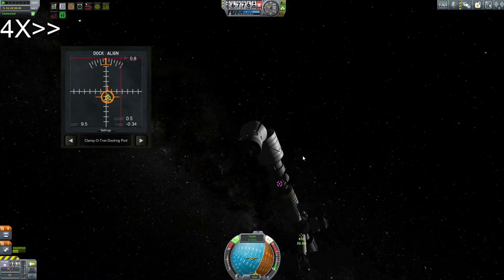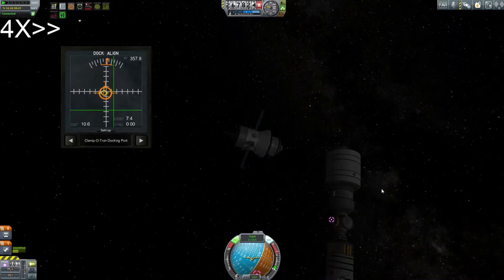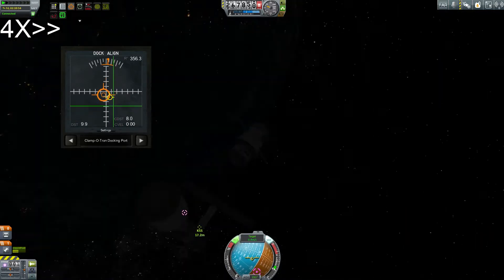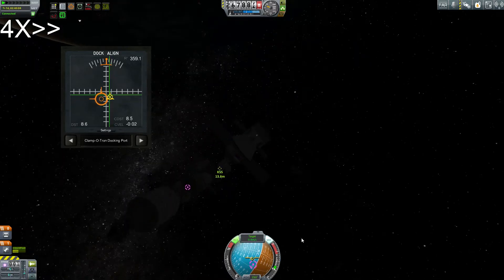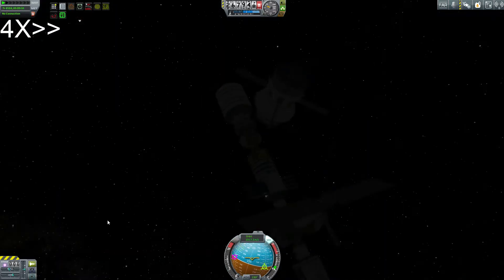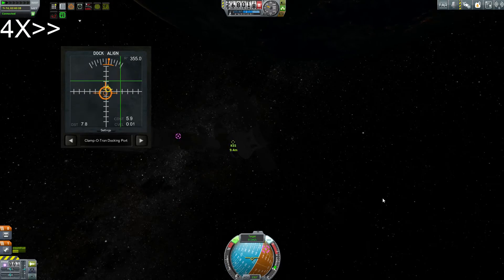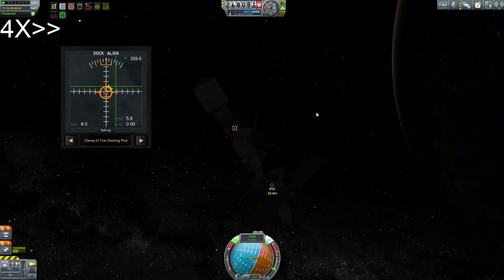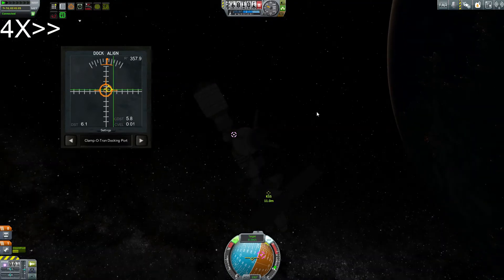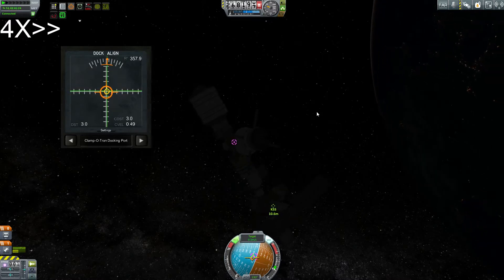The PIERS docking module is one of those modules on the nadir point of the ISS in real life — that's where the Soyuz is docked, typically. Unfortunately, I induced a spin into the station when I bumped it, so I had to switch over so its reaction wheels could kick back in. It's not currently manned and doesn't have remote tech integration — no antennas or unmanned pods on board.